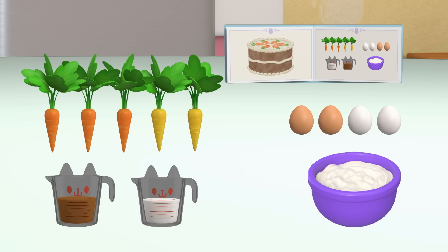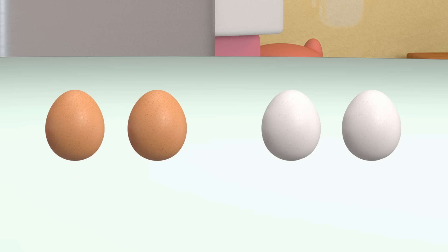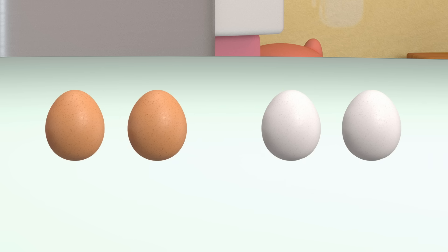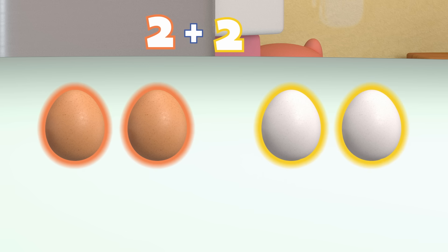Next, we need four eggs. We have two brown eggs and two white eggs. Can you help me count how many eggs that is in total? One, two, three, four. Two eggs and two eggs together make four eggs, just like the recipe calls for.